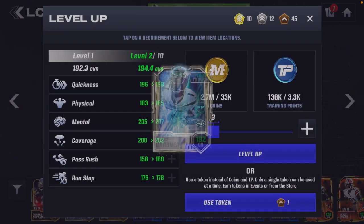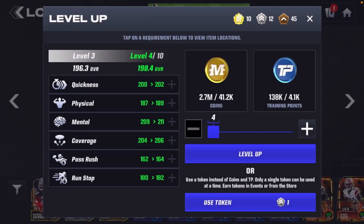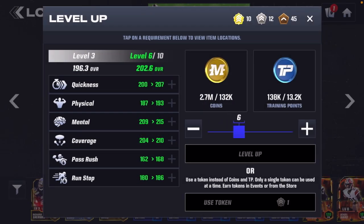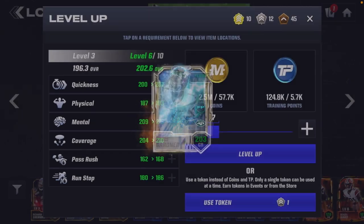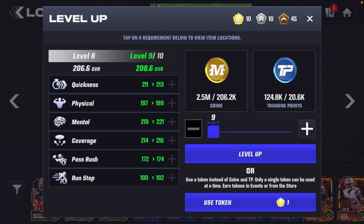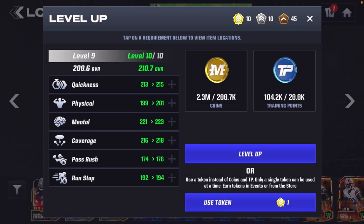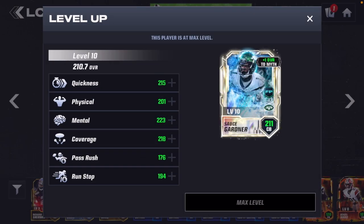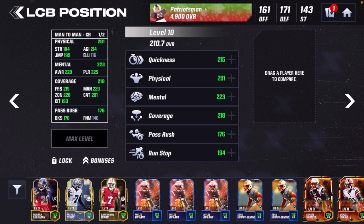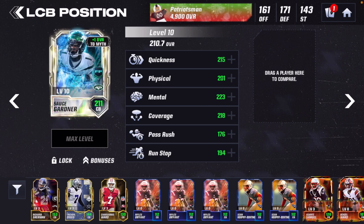Now let's go ahead and use some leveling up with our level up tokens, coins, and training points to get Sauce Gardner all the way up to level 10. We use some silver tokens to get him to level eight, then one gold token and some coins and TP to get Sauce Gardner all the way up to a level 10 S4 Marvel card.